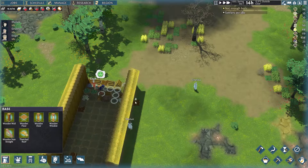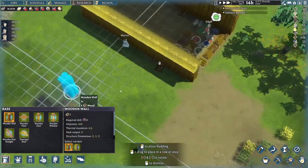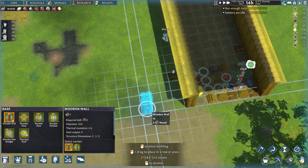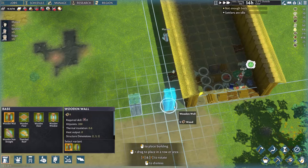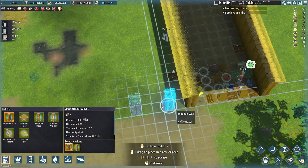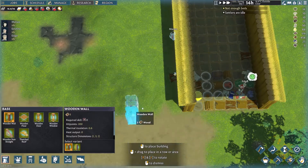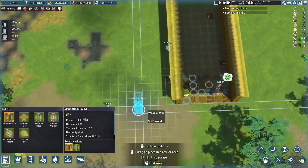Now that's done and out of the way, let's build our main settlement — well, settlement is a big word — our main hovels. Usually I like to keep a two-square gap and then some extra on the side, so we can devise the buildings much better.